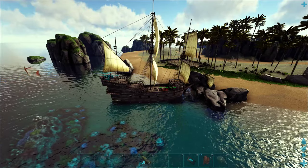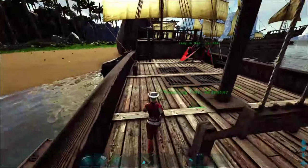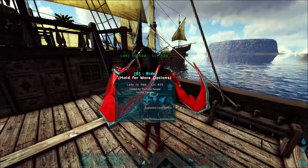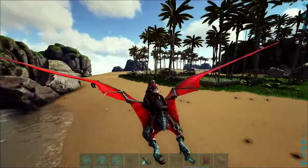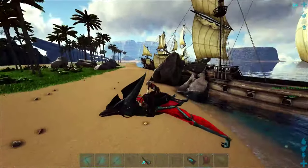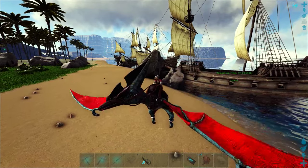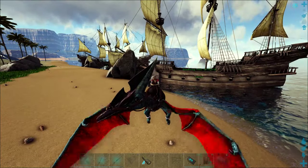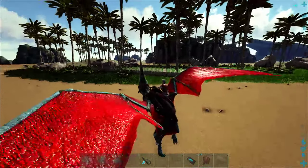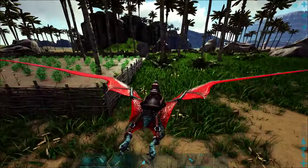Those things are so mean! Okay, let's get on our birds and fly. This bird tamed out at level 300 so it's now 600-something. Our animals go up to level 300 on this server. If you want to play on a cluster with a lot of maps and mods, check out all the information in the description below.